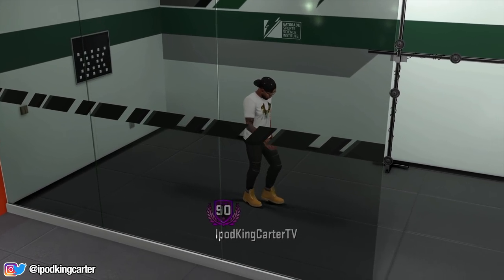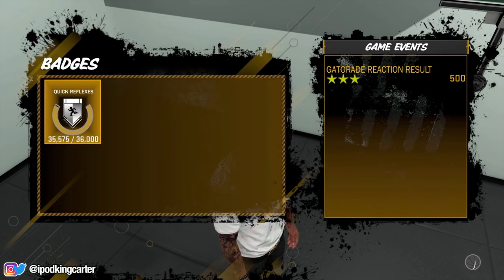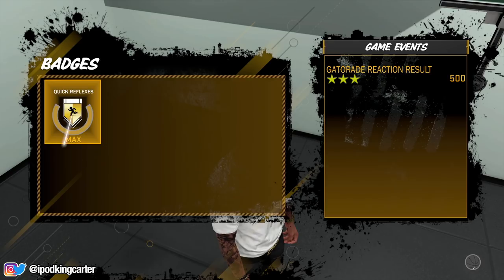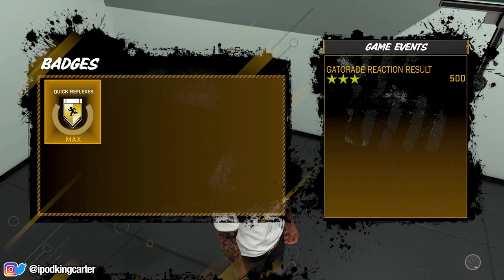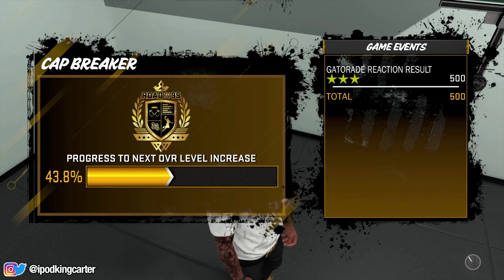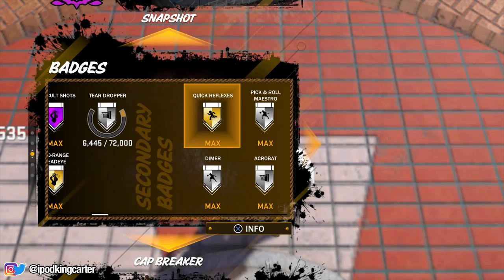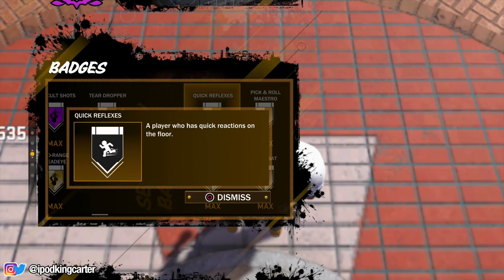What up y'all, it's your boy iPod King Carter. NBA 2K18 badges - I just got Quick Reflexes maxed out to gold and I wanted to ask you guys: is it really worth it? There are two badges a lot of people talk about as the best, especially as a guard - Quick Reflexes and Glue Hands. I only have Glue Hands on silver but I can easily get that up.